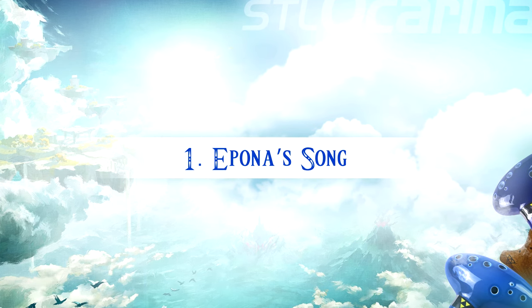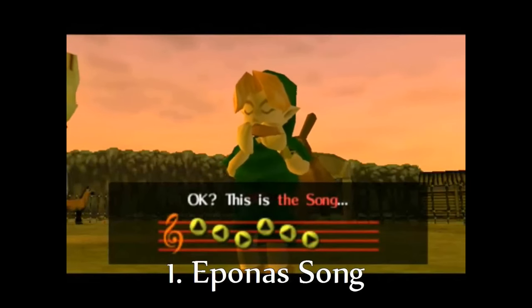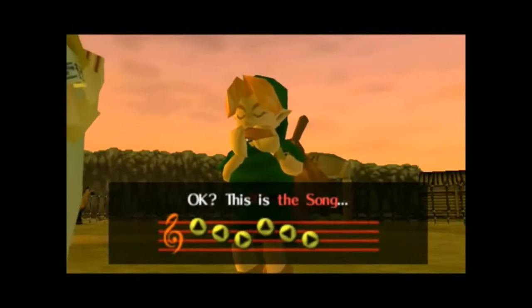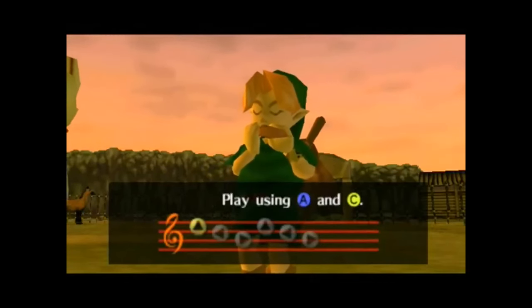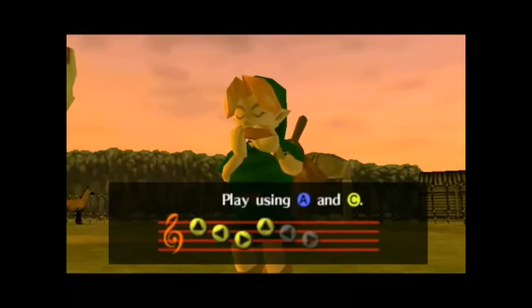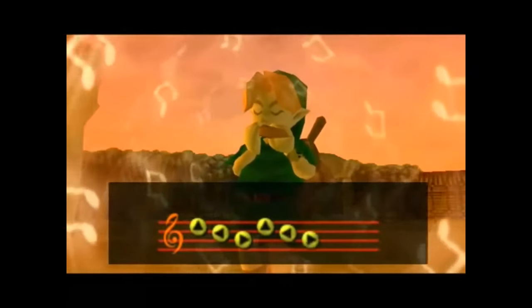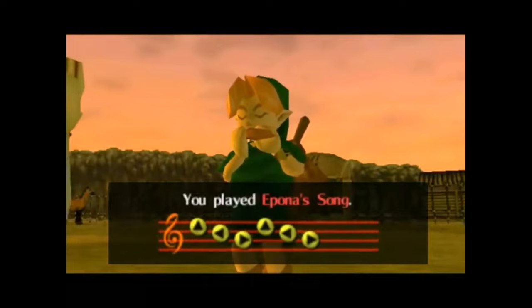Number one: Epona's Song. We start our countdown with the easiest tune in Ocarina of Time, Epona's Song. It's a simple melody of just three notes, perfect for beginners. In the game, this tune summons Epona, Link's loyal horse. It's a great first piece for any new ocarina player. Epona's Song is our number one pick for its simplicity and charm, ideal for starting your musical quest in Hyrule.